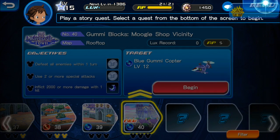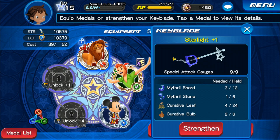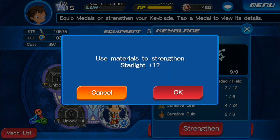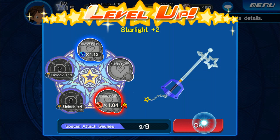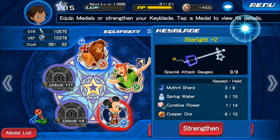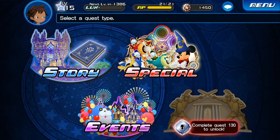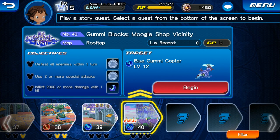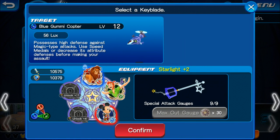So we're actually going to go ahead and equip a different keyblade here, we're going to do the Starlight. So let's go ahead and do that — Starlight plus one, let's try to level up. We actually want to keep that same setup where we already have the Mickey and everything. So let's go back to quest. Let's go straight into this quest here — Gummy Blocks Moogle.